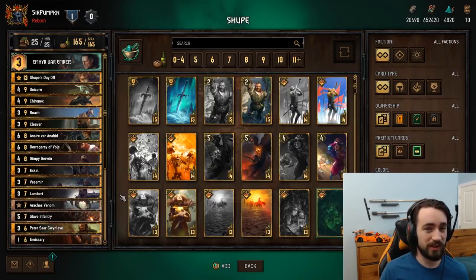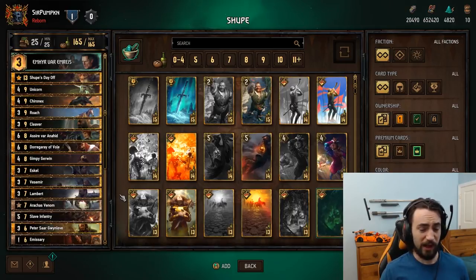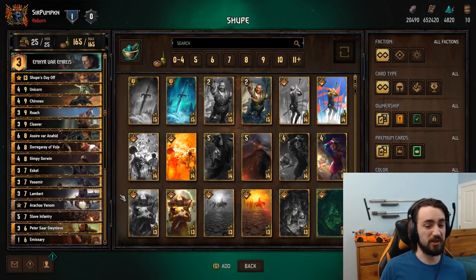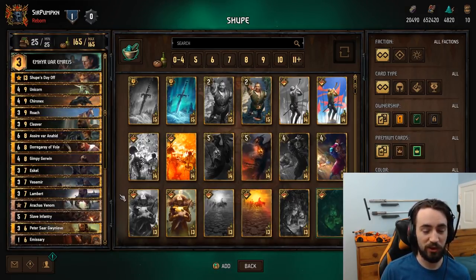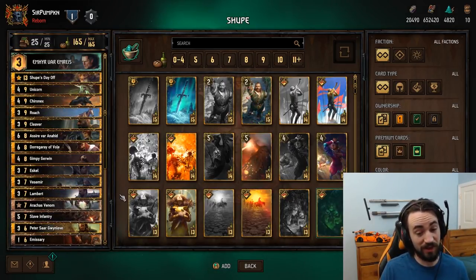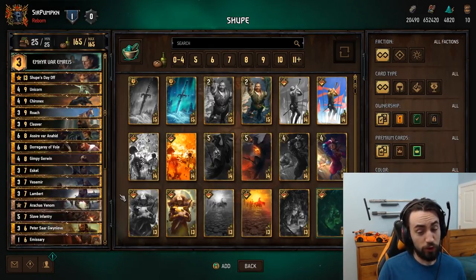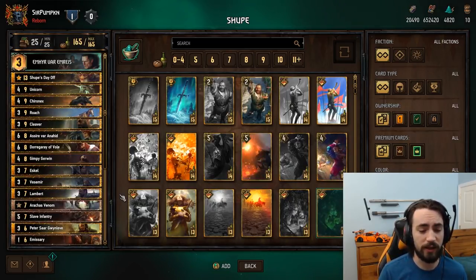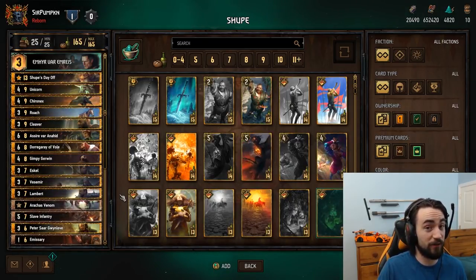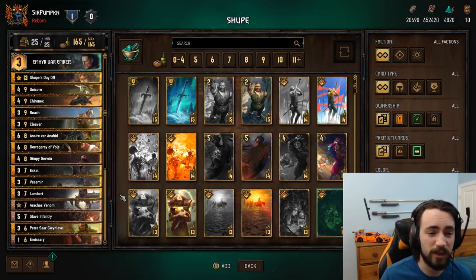One of the Mage options is ping 13 random — that does include your side of the board. So in the scenario that your opponent has like 26 points on you, you could go for Mage 13 ping and play that twice. It will not ping itself, so you don't have to worry about that. So you could do 26 points with Shoup plus the two-point body — that's of course if you have no board, so the chances of that happening are pretty slim.